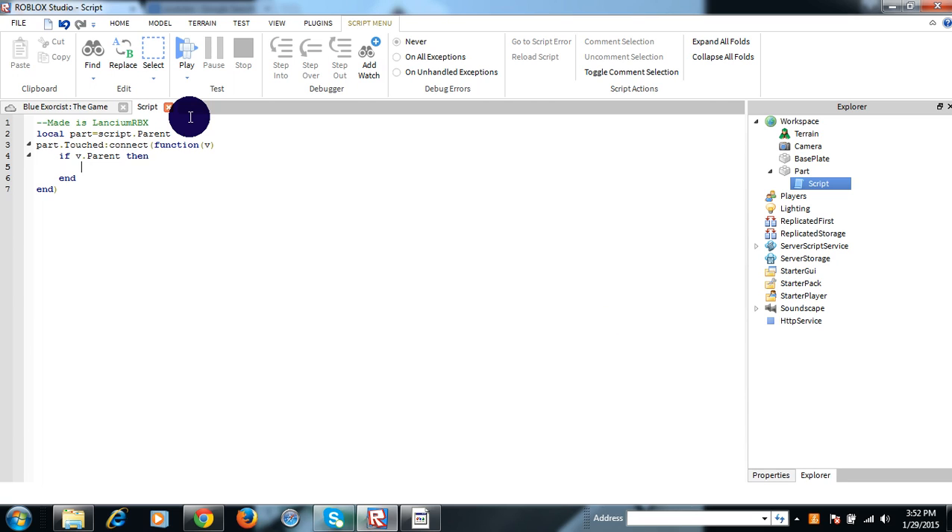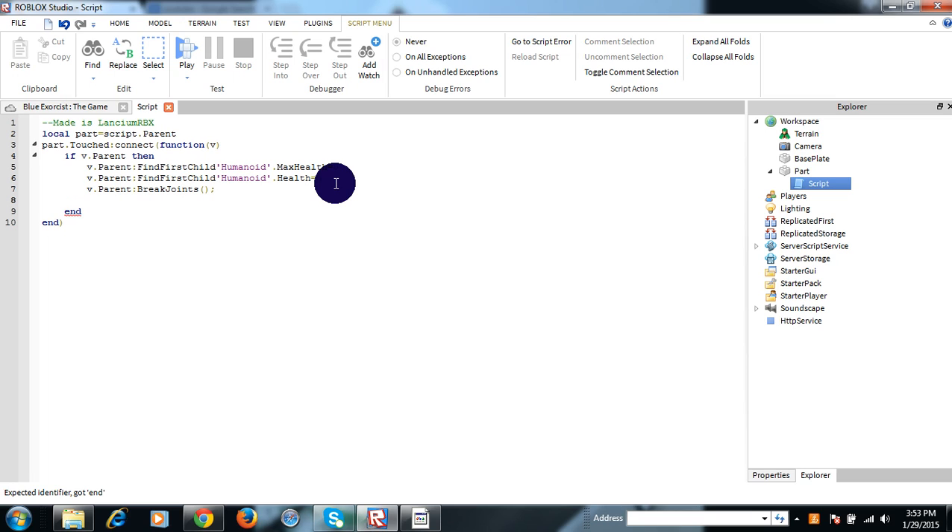So if v.parent then, what do I do first: v.parent FindFirstChild Humanoid. Got MaxHealth equal zero. Then you can copy here, just paste it out again, but you don't need to do that. That is Health. Then v.parent BreakJoints. Then wait.